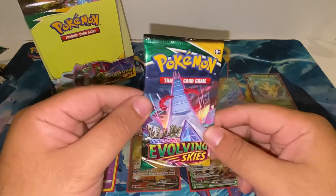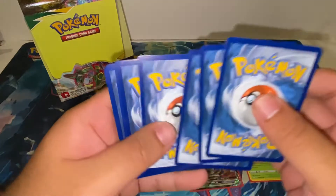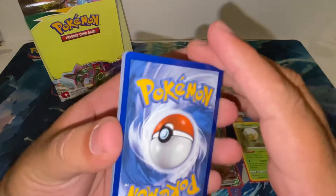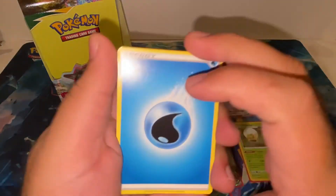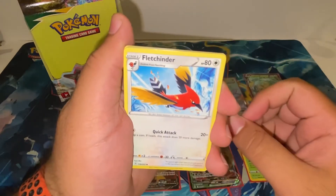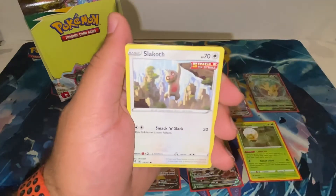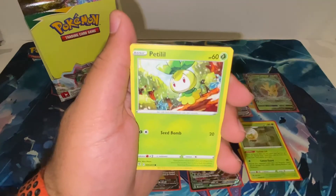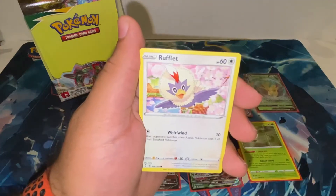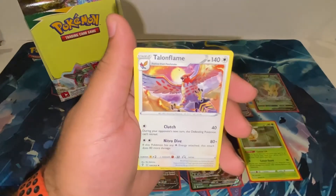Moving on. As you guys know from my last video, I'm trying to collect the whole Evolving Skies set — so this is great for me. We have Fletchinder, Shopping Center, Lanturn, Slack Off, Petilil, Pikachu, Pumpkaboo, Rufflet, reverse Crystal Cave, and a Talonflame.